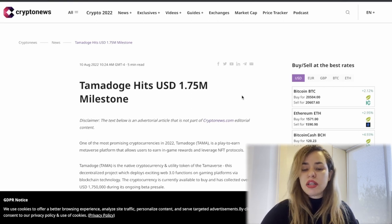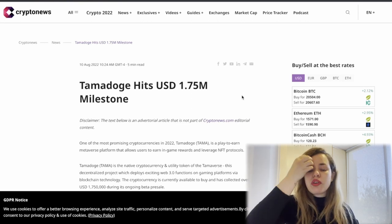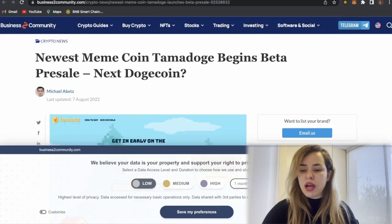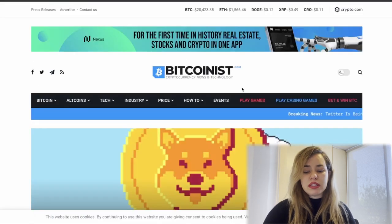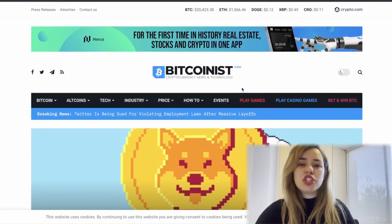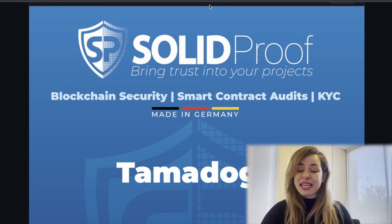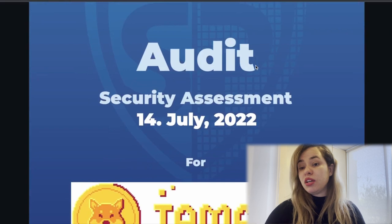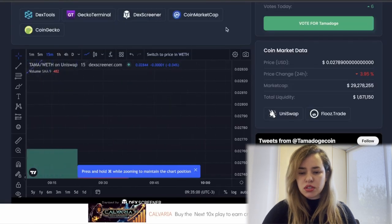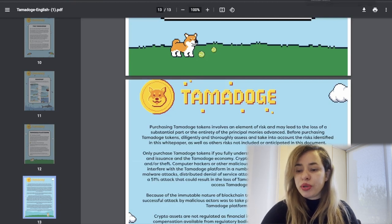These are some of the articles where you can find information about the project on the website. Since the project has been in the market for a while, some articles are from August rather than the most recent month, but there's a fair amount of coverage — including one from Bitcoinist. The project is also already KYC'd and audited: it was audited by Solid Proof on July 14th, 2022, and KYC'd by CoinSnapper.